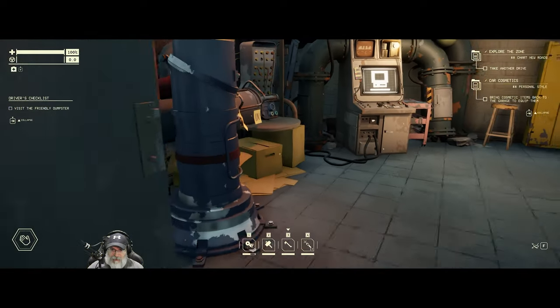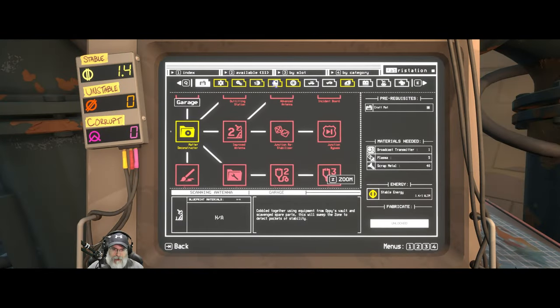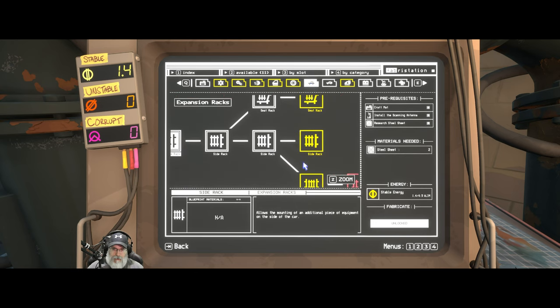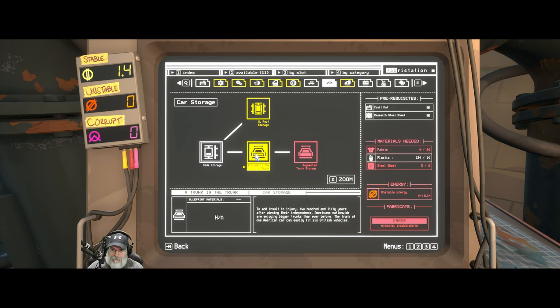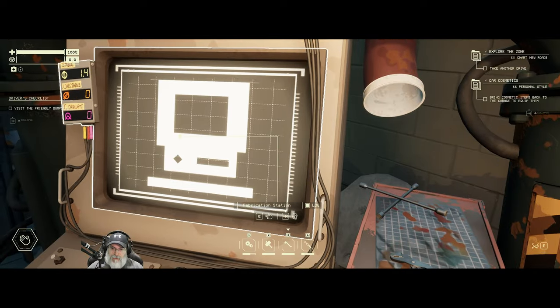Let's just look at one more quick thing before we take off. I need more limb energy to continue to make the rest of these racks. I have everything else. I want to get all the racks made first, and then we can start focusing on the storage. To get the better storage, we're going to need to find unstable energy, which I haven't come across yet.